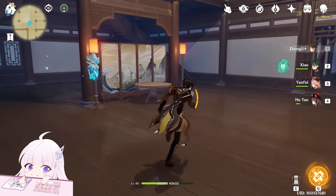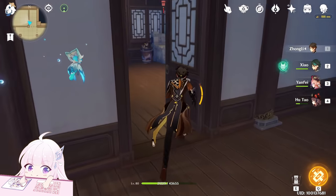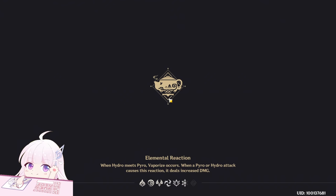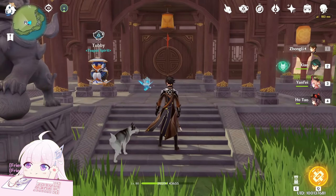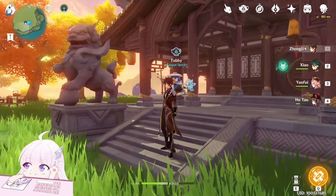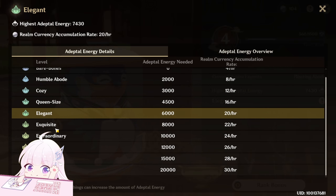Those are essentially free realm energy because I crafted them for the first time for the trust EXP. In short, it's a small kitchen without anything special, and the second floor has nothing yet. Use all your currency to buy speed-up potions, buy blueprints when available, and craft as many of those furnitures as possible to increase your realm energy. I'm on day two and already almost at 8000, which lets me reach the Exquisite level for 22 coins per hour instead of 20.